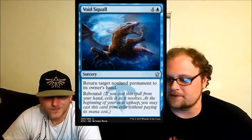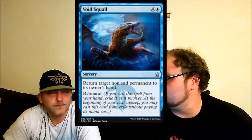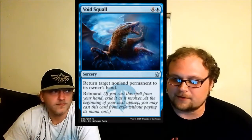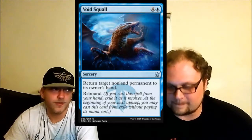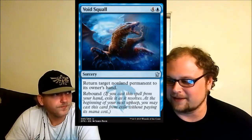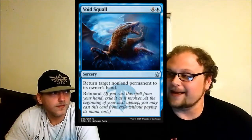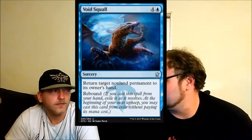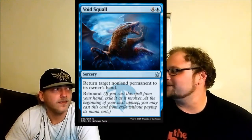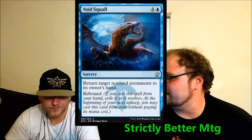Void Squall — sorcery speed bounce, which is unfortunate. In sealed it's essentially a pseudo-time-walk: you played your big guy tapping out, and I bounce him on my turn so you have to cast him again. The weird psychological thing is they know if they play the guy again you'll bounce it, but if they don't you'll bounce something else. It's a pain in the ass for your opponent in sealed, but in Standard it's just not instant speed so nothing's going to happen.